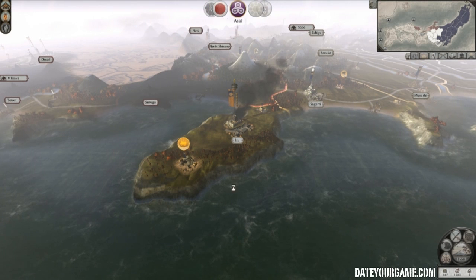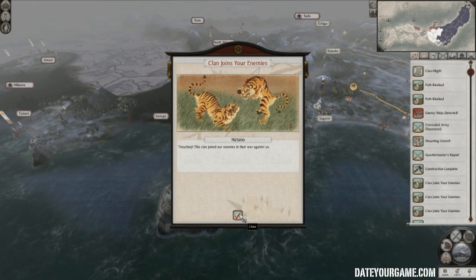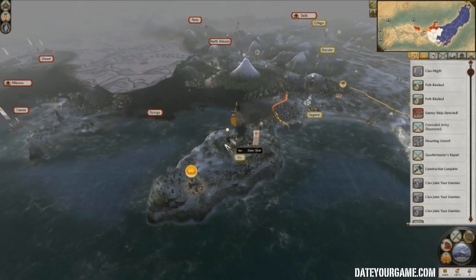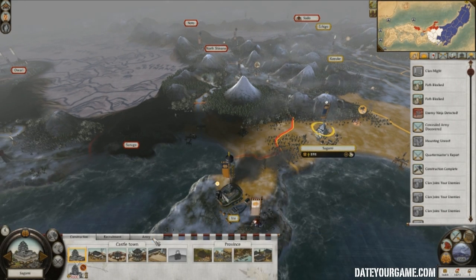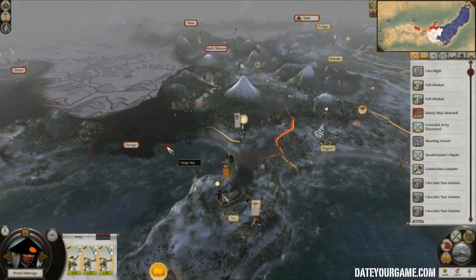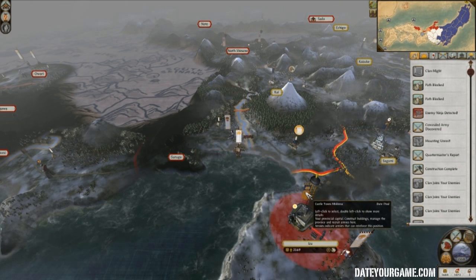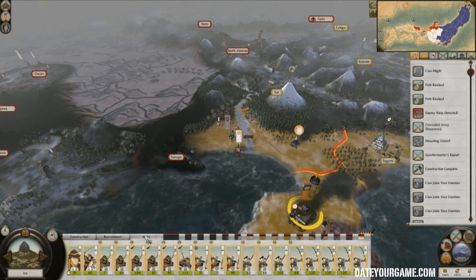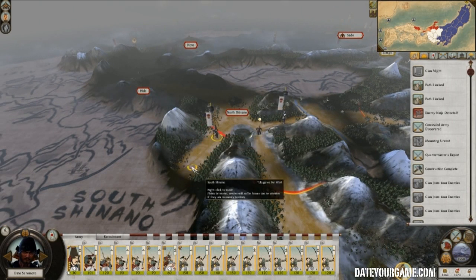More people declare war on me — it doesn't matter, I'm doing fine. All the other clans are draining. Now what I'll try to do is attack this with just three units. My castle has been sabotaged here, but I'll push into the Tokugawa territory.